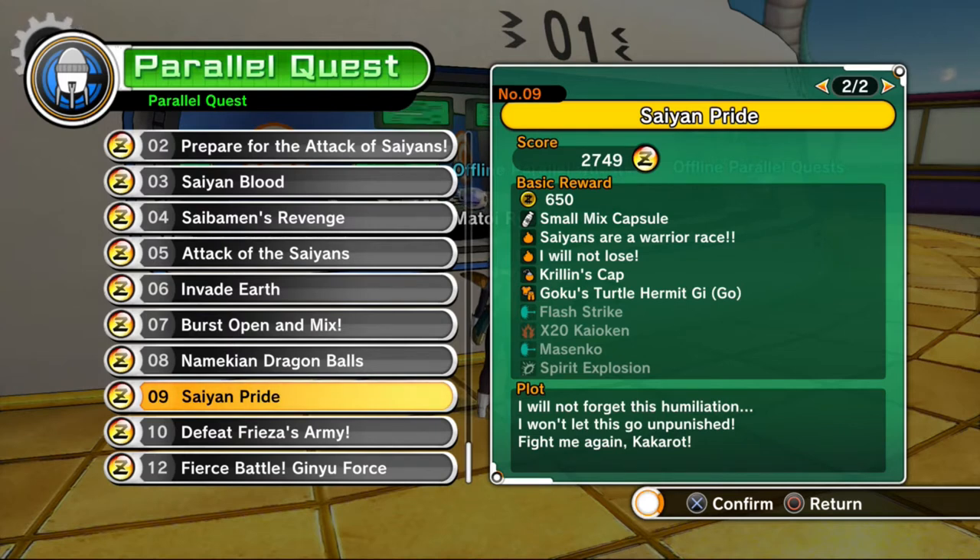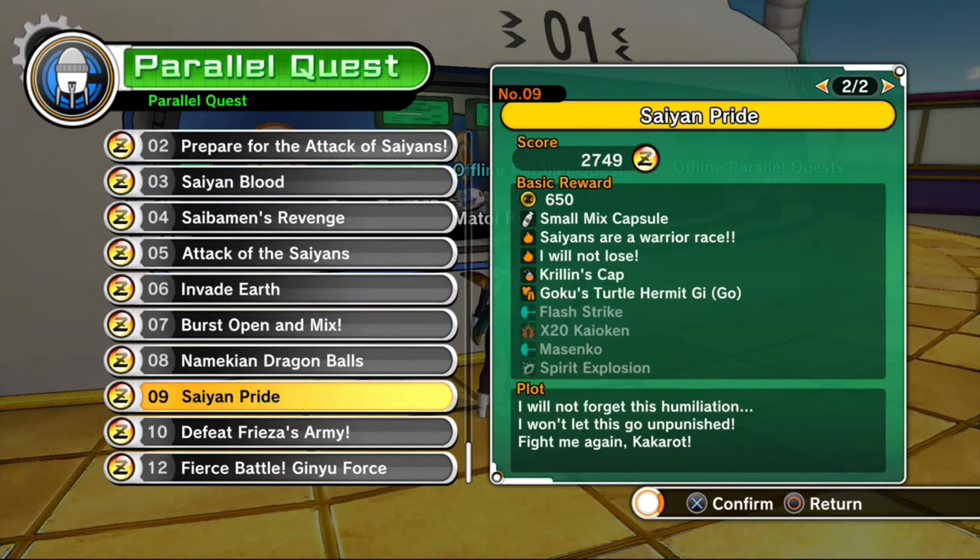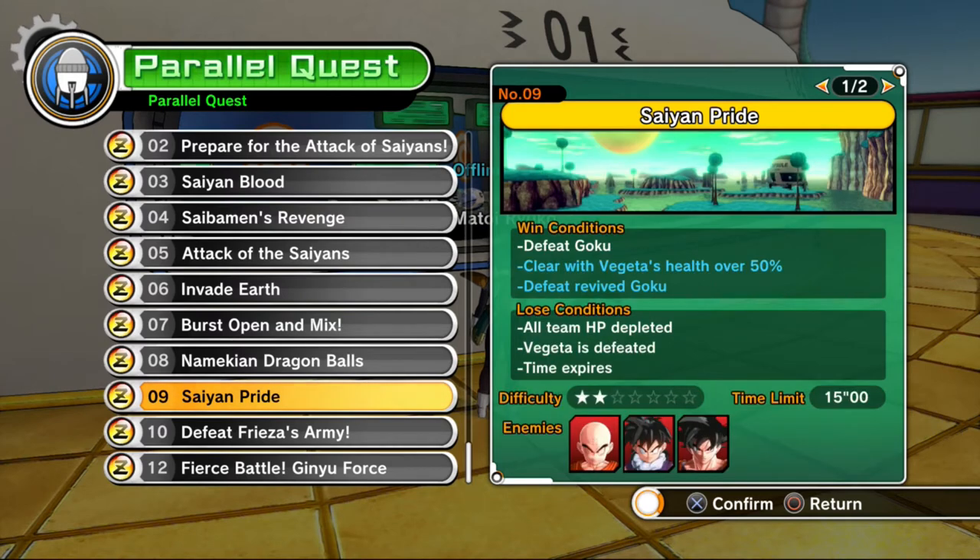When I got my Kaioken times 20, I actually got it with an S-rank, not a Z-rank — so you can get the reward without Z-ranking, though I don't know if a lower rank gives a smaller window for the highest rewards. Also, the first time I got a Z-rank, Goku didn't even revive — I fought him once and he didn't come back. So this mission has been a little inconsistent for me, but I'll show my strategy regardless.